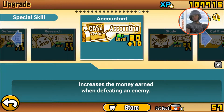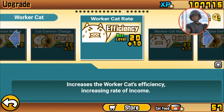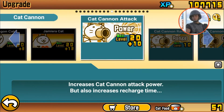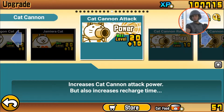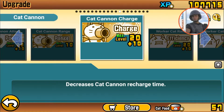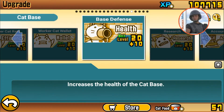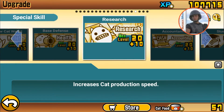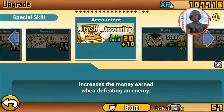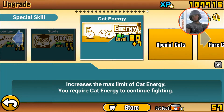Hello everyone, my name is Ilarion and this is the War Mački. I'm going to explain a little bit about the Mački base. From Bolshava, the Mački base is based on Cat Cannon Attack, Cat Cannon Range, Cat Cannon Charge, Worker Cat Rate, Cat Wallet, Base Defense, Research, Accountant, Study in Cat Energy.